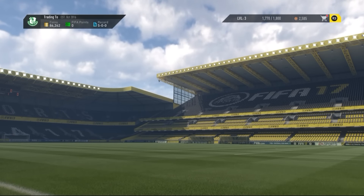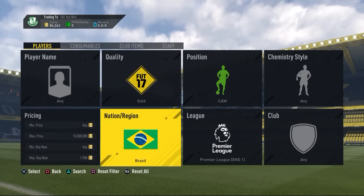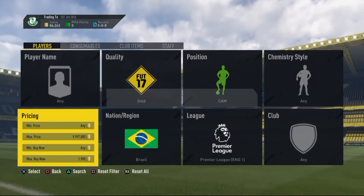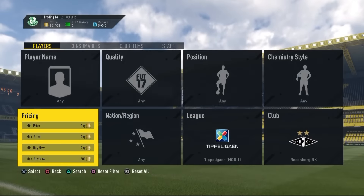The next method is CAM, Brazil, BPL at 1.9k. You don't even have to set quality to gold — set it to any and sometimes you'll even find a couple of silver cards in the results.